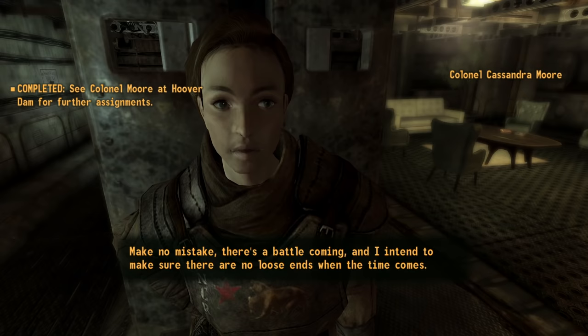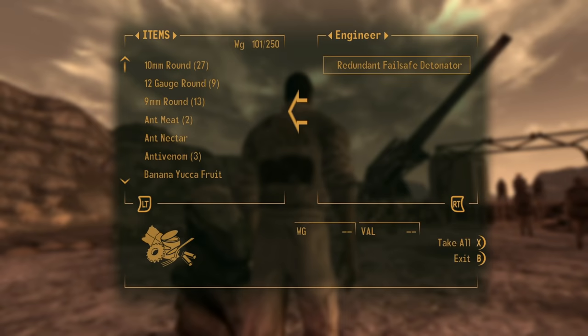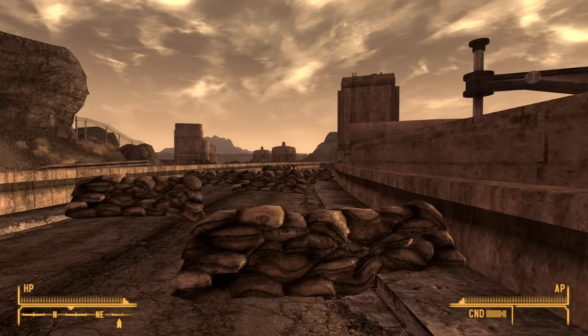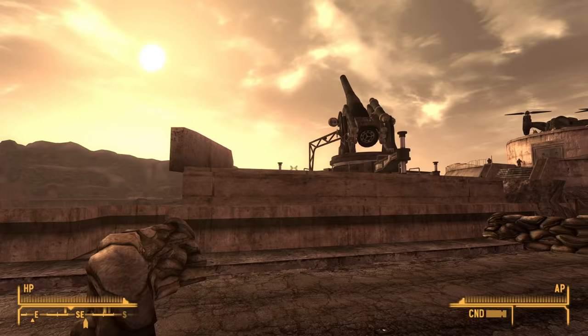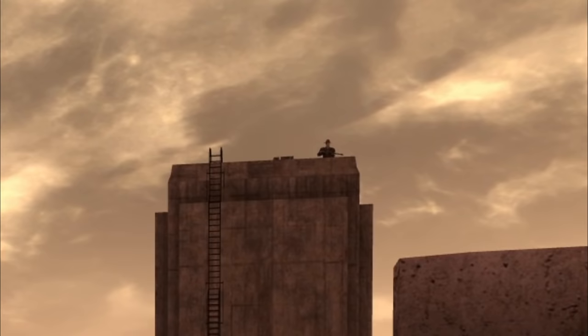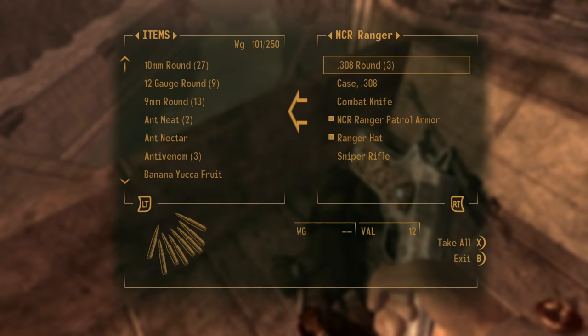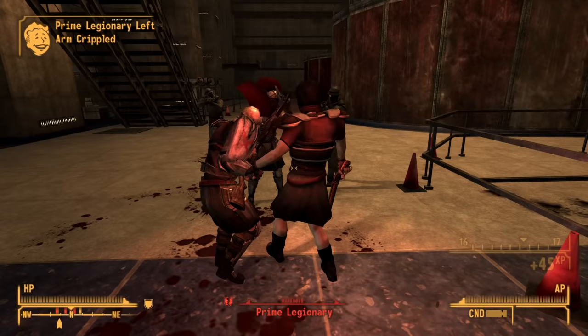From there I was sent to the dam to report to Colonel Moore and inform her that the Khans, Omertas, Mr. House and the Brotherhood had all been taken care of, throwing me right into the endgame. It was now my job to save the president. With the BB gun video fresh in my head I knew the engineer was one of the assassins, so I stole the detonator from him and gave it straight to Ranger Grant. There was also a Legion sniper, but to my surprise he got taken out by someone else — I'm guessing one of the Rangers. I went up the tower just to confirm and there he was, faceless and dead. With that the day was saved and it was on to the final battle.